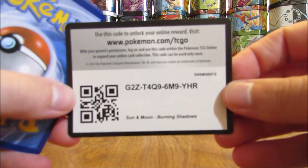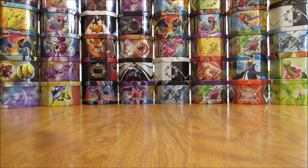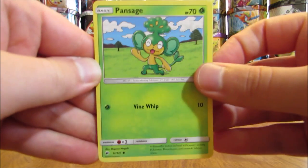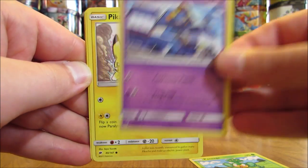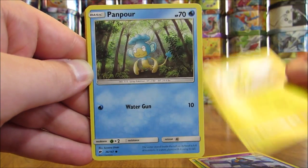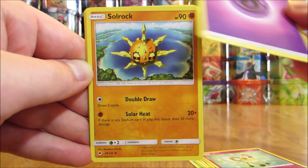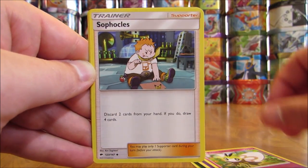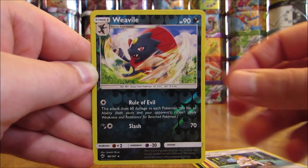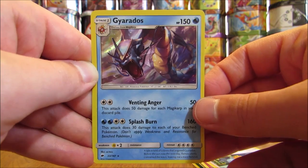Tapu Fini pack. Out of the Guardian Deities I like Tapu Lele best — mainly because it is the best in the TCG and the most valuable card. Pack: Pansage, Croagunk, Pikachu, Panpour, Cutiefly, Psychic Type Energy, Solrock, Ribombee, Sophocles, Reverse Holo of a Weavile (Rare), and the final card is a Gyarados — a Holo! Only the third Holo pull in this opening.